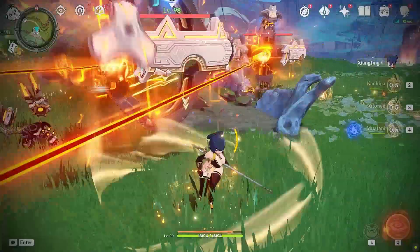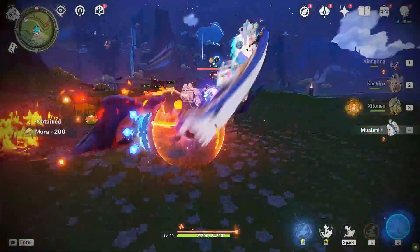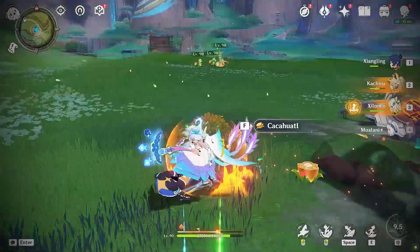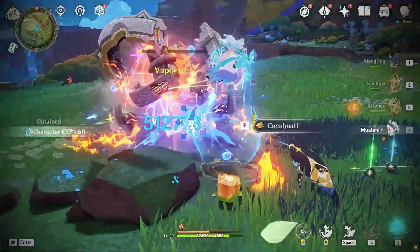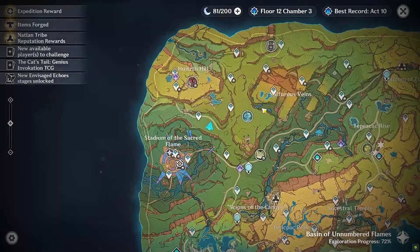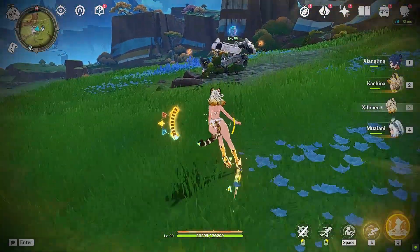Let's talk about the best part of these gacha games — the gacha. Genshin Impact has three banners: limited, standard, and a weapon banner. It takes at least 90 pulls to get the guaranteed five-star, but there is a 50-50 chance to get the rate-up character in the limited banner. If you lose the 50-50, you get the guaranteed on the next 90 pulls. Genshin's weapon banner used to be very bad — when Hu Tao was first released, a lot of people struggled to get her weapon because it lacked a proper pity system.